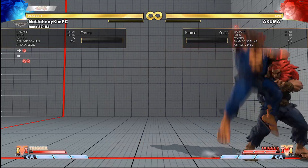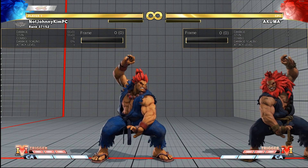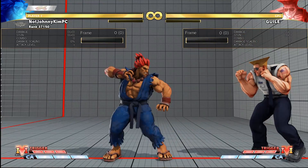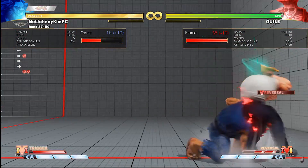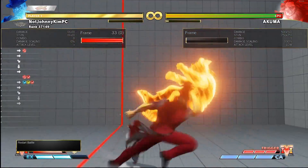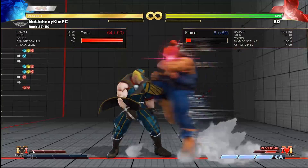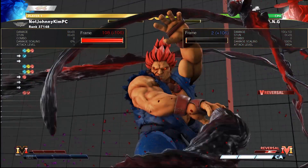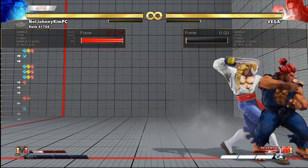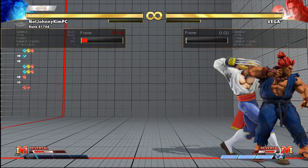Important note: your opponent can spend one red bar on V reversal to avoid the mixup entirely. All strike-type V reversals as of the recording of this video will punish the forward hard punch, and while getting reset to neutral is not the best, denying your opponent V trigger may be worthwhile, especially against characters with strong V triggers like Urien. However, most evasive-type V reversals actually get caught by the demon. The only evasive-type V reversals that aren't punished by the demon are Vega and Nash's — in which case the demon actually whiffs and you can get punished.